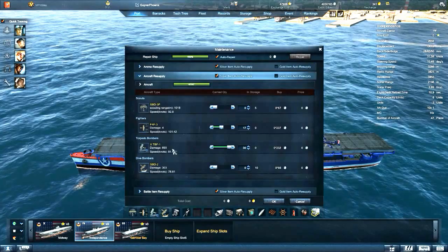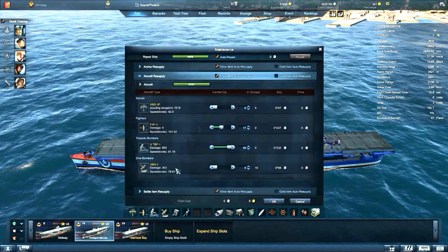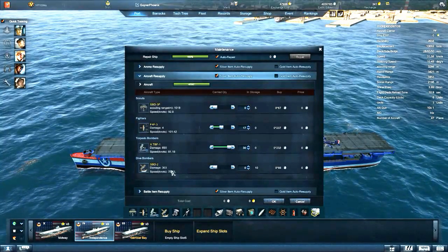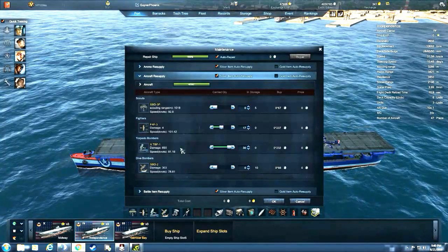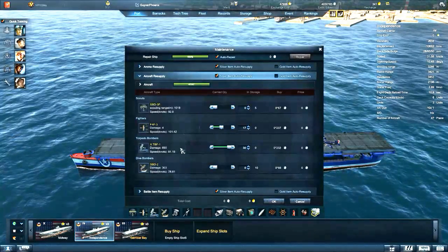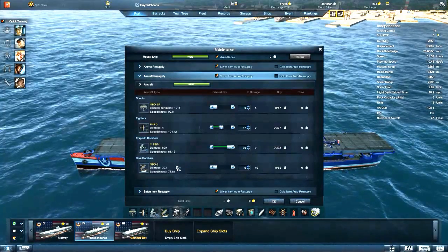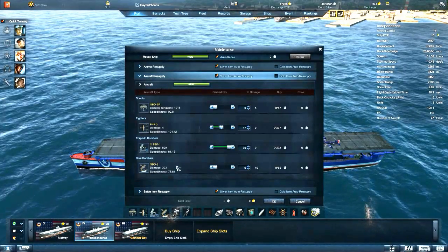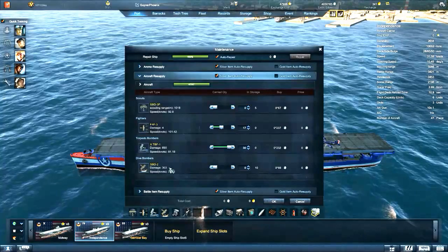Torpedo bombers stack the most damage. As you can see here on my carrier, mine can do 690 per torpedo, whereas a dive bomber will do 303. The big difference in your play style is you'll decide whether to run heavy on torpedoes or heavy on dive bombers. A lot of people choose torpedoes because of their ability to pre-advance a ship and direct it in a certain direction. Dive bombers cannot corral ships — they are strictly for taking down a carrier with weak armor, or a battleship that's not paying attention. MGs will tear dive bombers apart more than likely; however, a good set of dive bombers with good accuracy can bring a lot of damage.